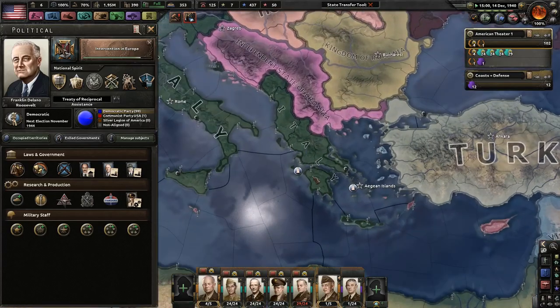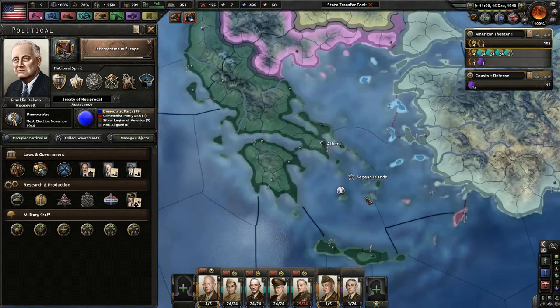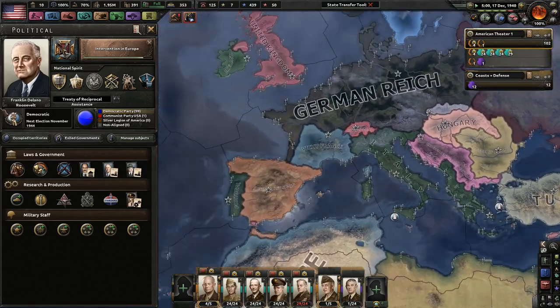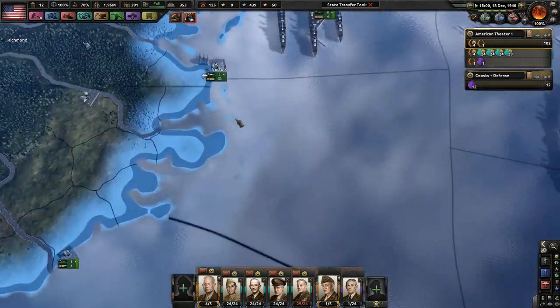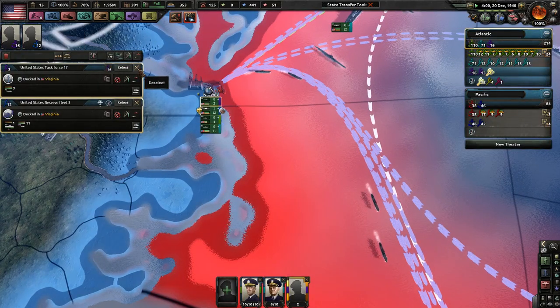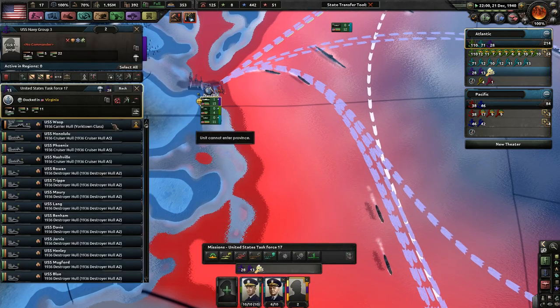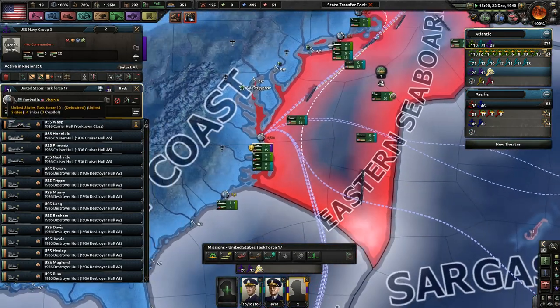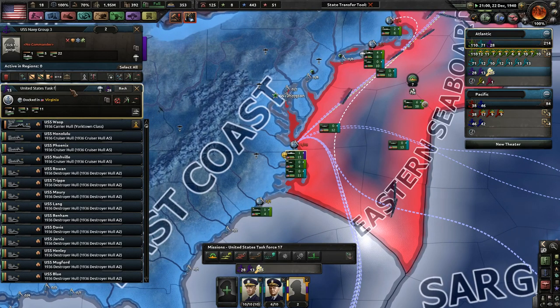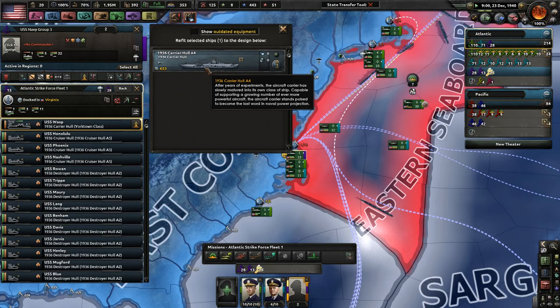Looks like the Italians are very strong. The Greeks still have some islands right next to Turkey - that's not good. Let me merge these two guys together. You're in the Atlantic - this carrier group, I should rename this as to Strike Force. Atlantic Strike Force Fleet 1. Why do you always need more repairs? I thought we already did this.